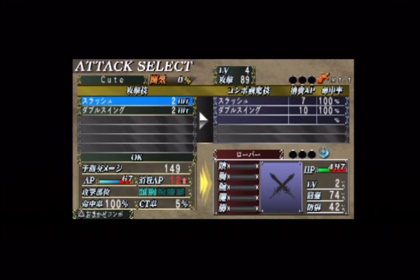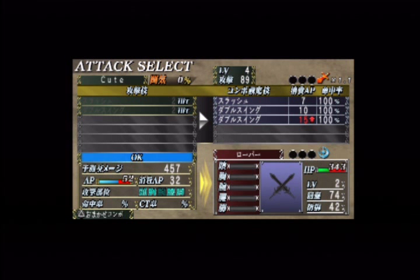Slash alone is 149 damage, but when you move to OK it totals up the damage for your full combo. In the enemy section it shows you how much HP the enemy should have left after the attack goes through. It also shows their level, evasion, and defense — 74 and 42 respectively. Ideally this combo will deal 457 damage.